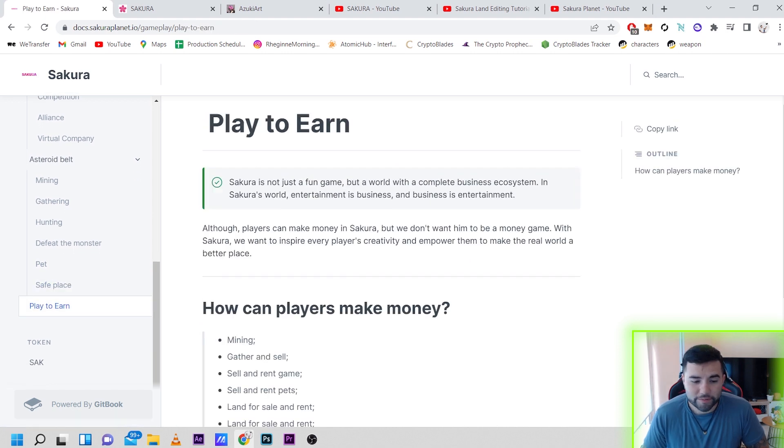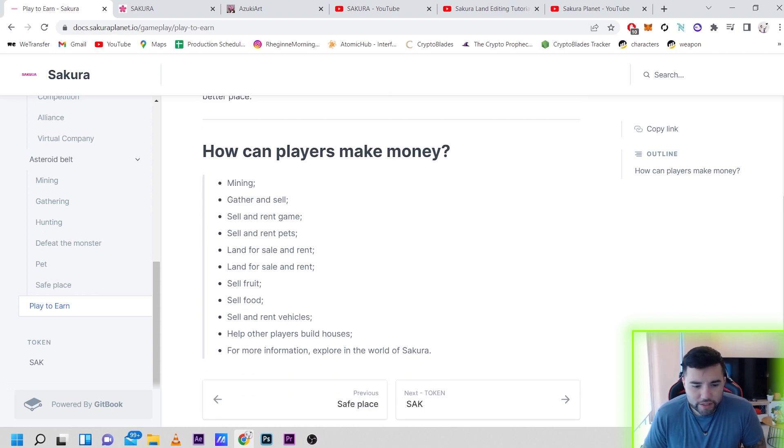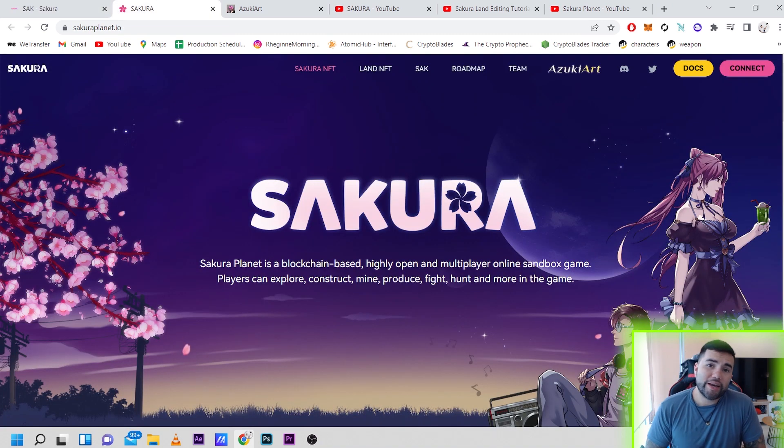For the play-to-earn aspect, you can make money by doing different things in this game: mining, gathering and selling, selling and renting game items, selling and renting pets, land for sale and rent, selling fruit, selling food, selling and renting vehicles, and helping other players build houses. There's a lot of methods to earn money — I'm sure in the future they will add more.